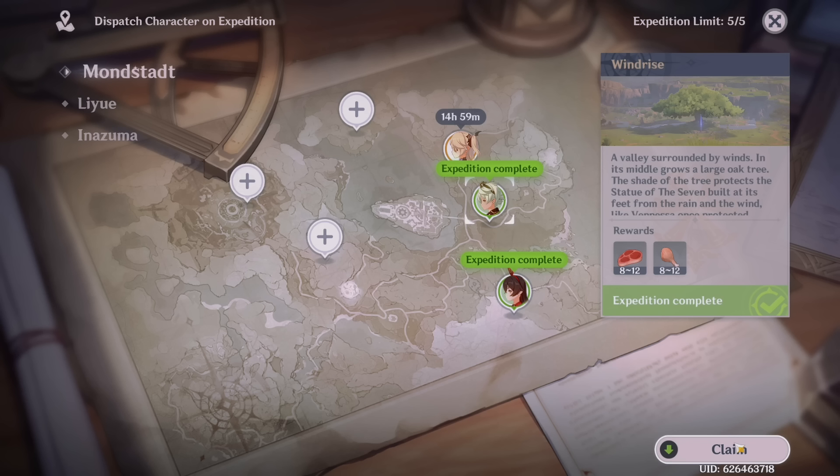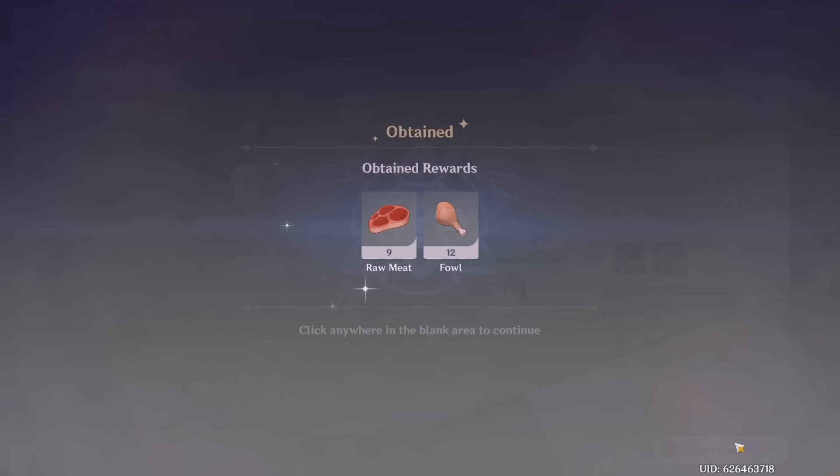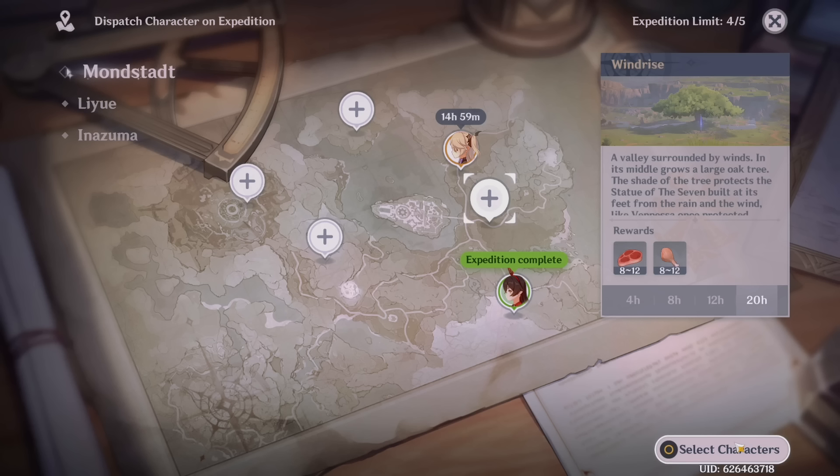Put your character on the longest expedition, log out, then come back later — it's a great way to get food really quickly without having to go out and get birds. I always claim expedition rewards right after commission rewards at the same time every day. This expedition finishes around 20 hours, and I like to claim them after commissions because I always know when they'll be ready. Even if they are ready early, don't claim them until your scheduled time — that keeps your farming schedule intact and prevents confusion.